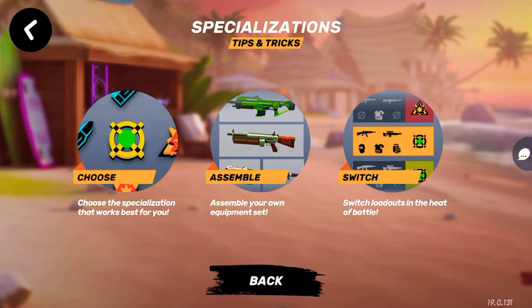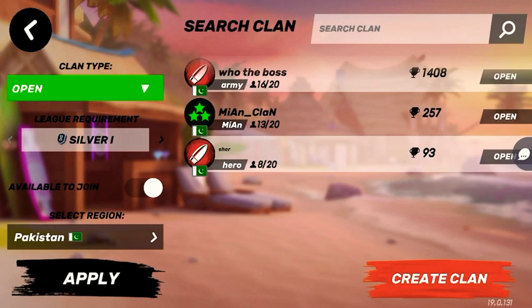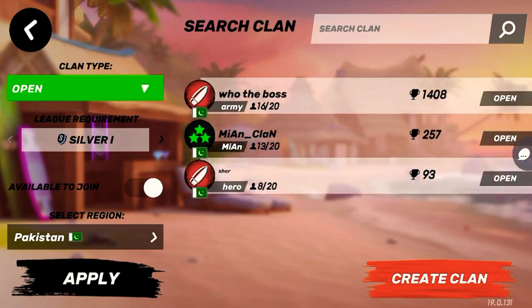This panel will show you the chat option on the right side. You need to press this chat option, and after that press on 'Find Clan.' As you can see, the search engine is showing me three clans of Pakistan right now.